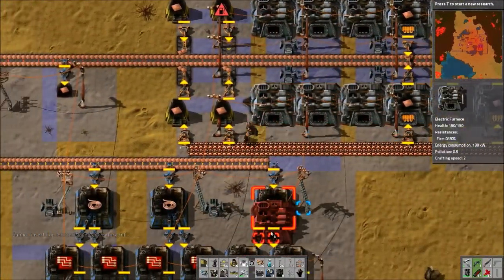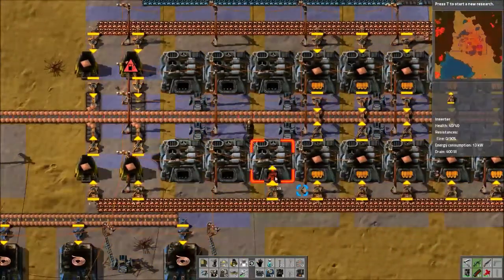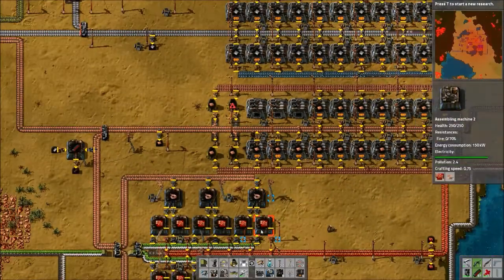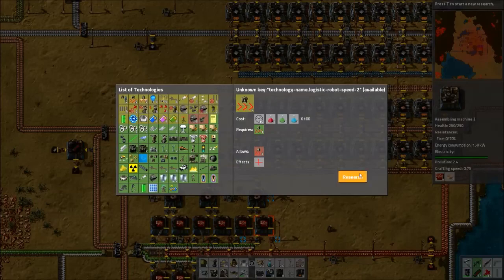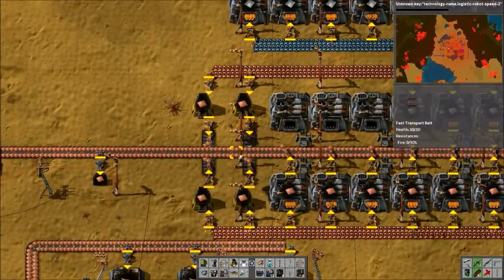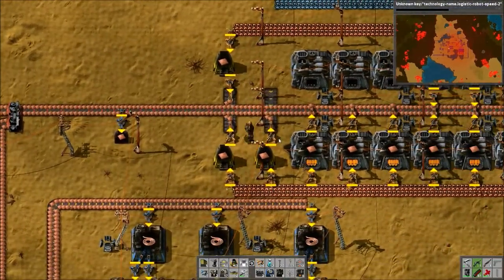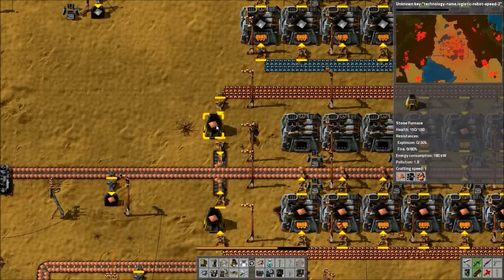It seems like we really weren't using as much copper as I had started making. Let's start research again. Let's get some more logistic upgrades so that when we do get robots, they're not total crap — because they usually kind of are unless you've gotten these upgrades.